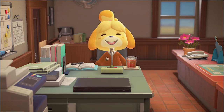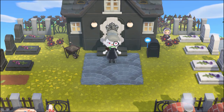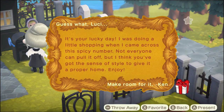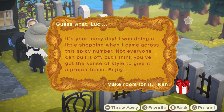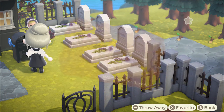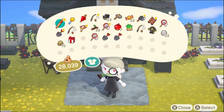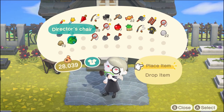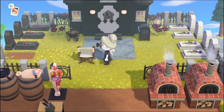Yesterday I actually saw the shooting stars, so I got to walk around the beach a bunch. Let's see who's here. Kim says it's my lucky day — he was doing a little shopping and came across a spicy number, saying not everyone can pull it off but he thinks I've got the sense of style to give it a proper home. Let's see what he got me — a director's chair! That's cute.